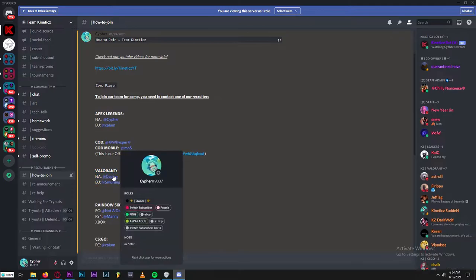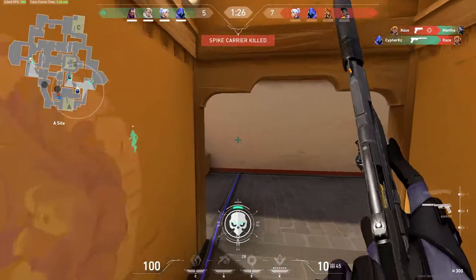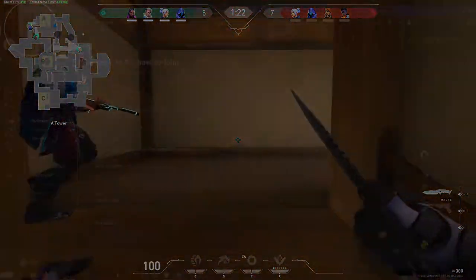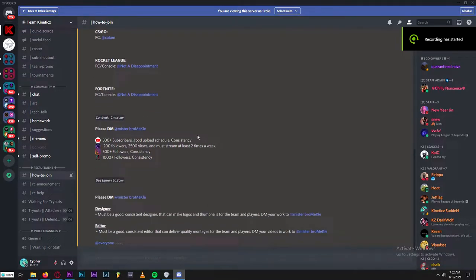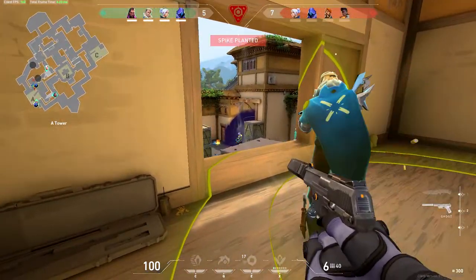Once you're ready to apply for a tryout, go down to the how-to-join channel, scroll up, and DM the Valorant recruiter — which is Cypher, myself. Go ahead and shoot me a DM saying you'd like to try out for Valorant, and I'll get back to you as soon as possible. If you want to apply to be a content creator, scroll to the content creation section and DM the recruiter for content creators.